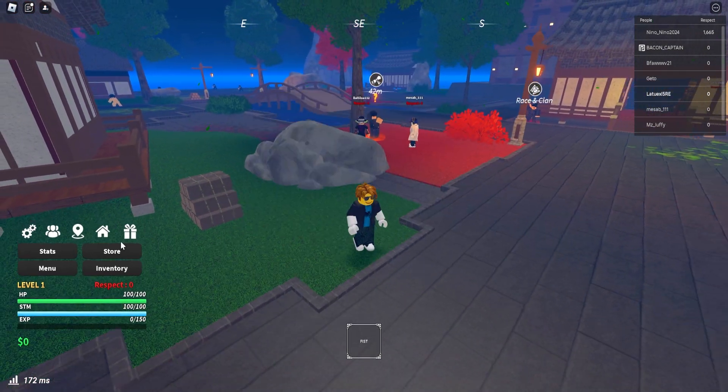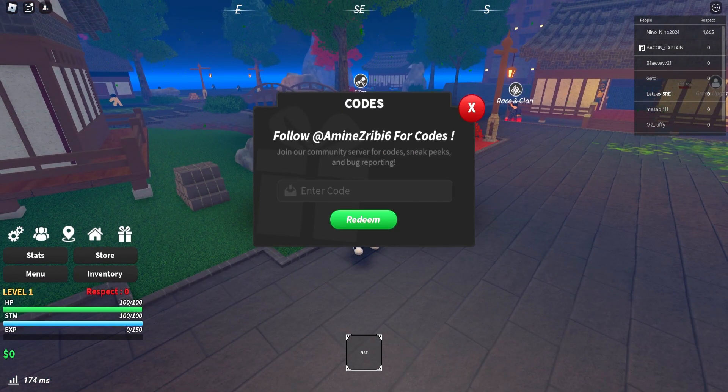Let's start with the codes. Click on codes, then click on the present icon. The first code is '75k fists' — this gives you 5 clan spins for free. Code successfully redeemed! Next up is '1k likes,' which also gives you 5 clan spins, and this is a working code.